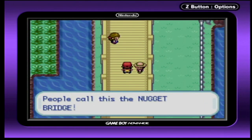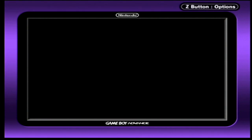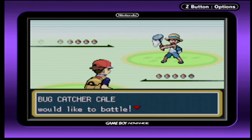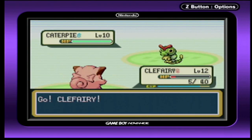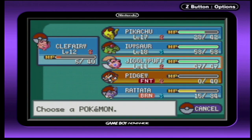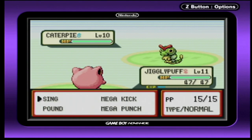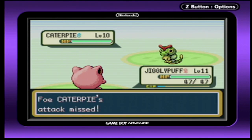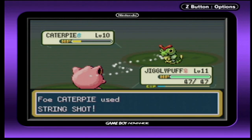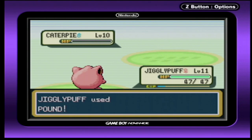Time for... People call this the Nugget Bridge. Beat five trainers and win a fabulous prize! Think you got what it takes? You're on! Go Clefairy! This is pretty weak. Go Jigglypuff! Mega Punch! Now you're just slowing things down for no reason. Come on, use Pound! Too easy.